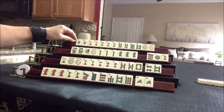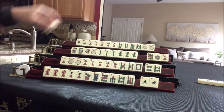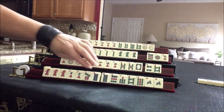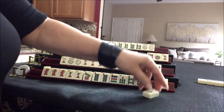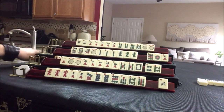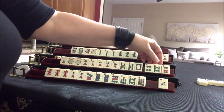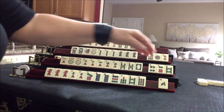West. Eight dot. So there's another multiple: seven, eight, nine. Let's get rid of the North. Apparently nobody wants winds. Six dot — none of these are helpful. Let's keep the white.